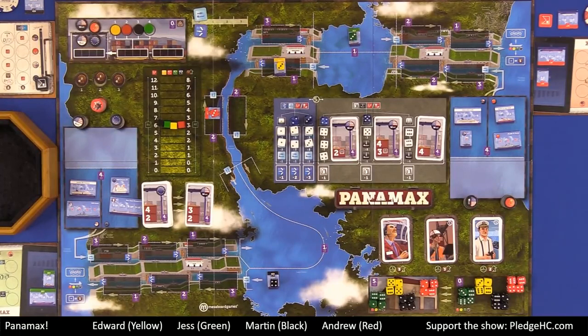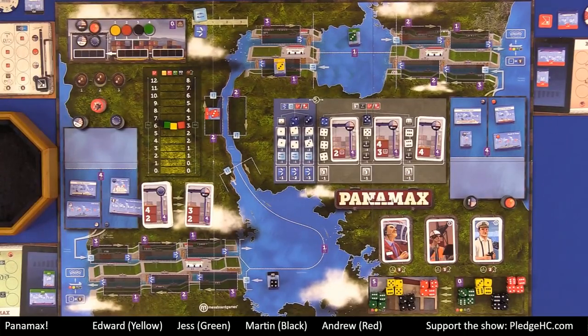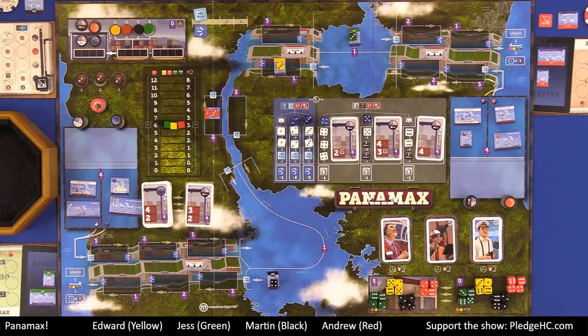But that's not about the game, so let's move on. In Panamax, players are going to be attempting to build up their personal wealth by using their shipping companies to load cargo onto theirs and other ships, transporting that cargo through the Panama Canal, completing contracts, and investing in shares of the companies to build up their personal portfolios of cash and company stock. At the end of three rounds, whoever has the most personal wealth is the winner.